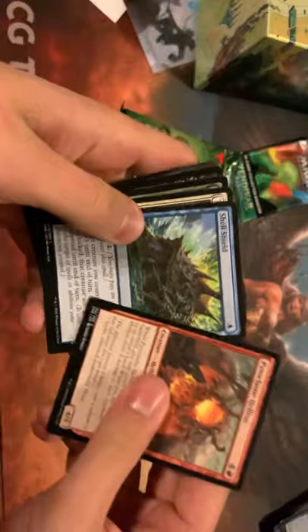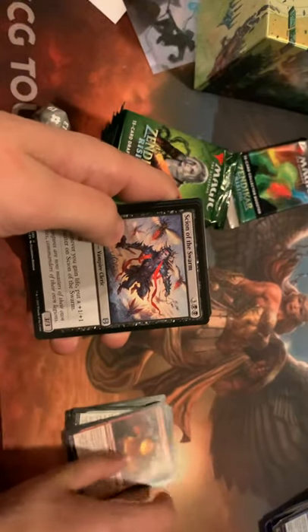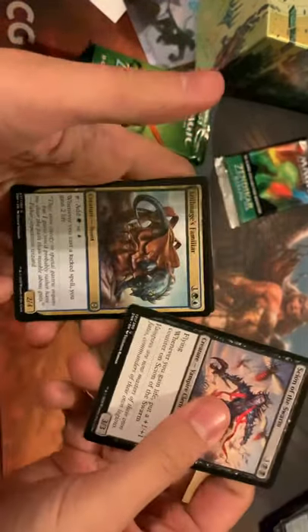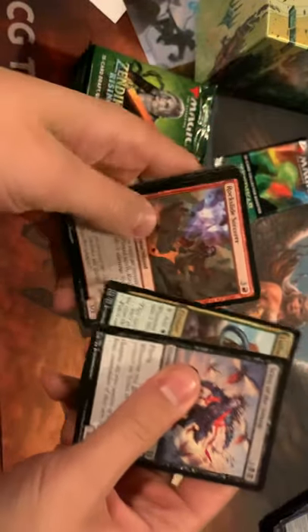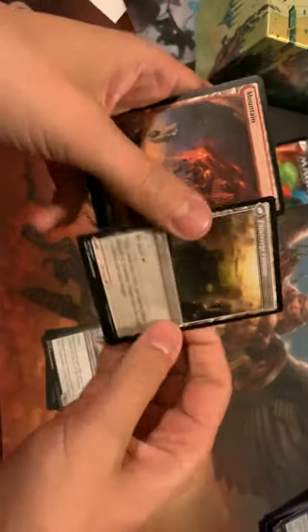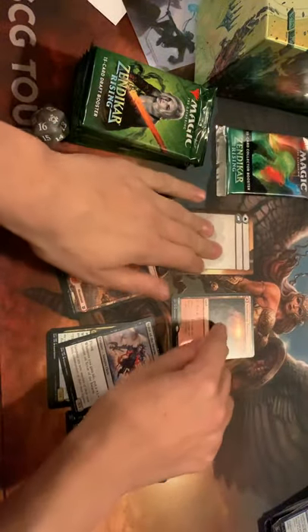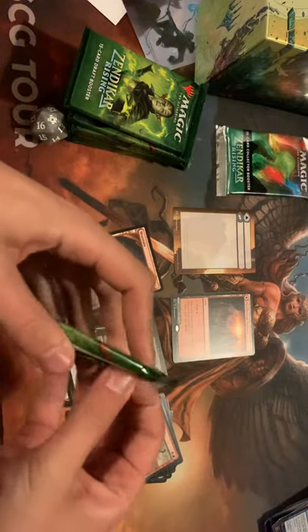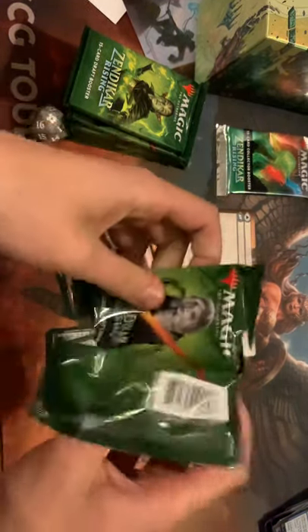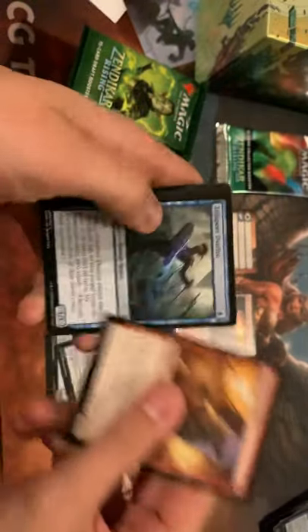There we go. Got the Hellion, Spell Shield, Raptor, Anguish, Seagate Colossus — really like the artwork on that one. Getting to the uncommons: Sign of the Swarm, a little mage familiar, Rockslide Sorcerer. And our first rare is a Pathway — nice start. So then we got our Placelink card. I think Zendikar Rising is a pretty great set. With everything going on in the world, there's not much paper magic going on, so figured I'd bring some of the paper magic to you guys here on the internet.